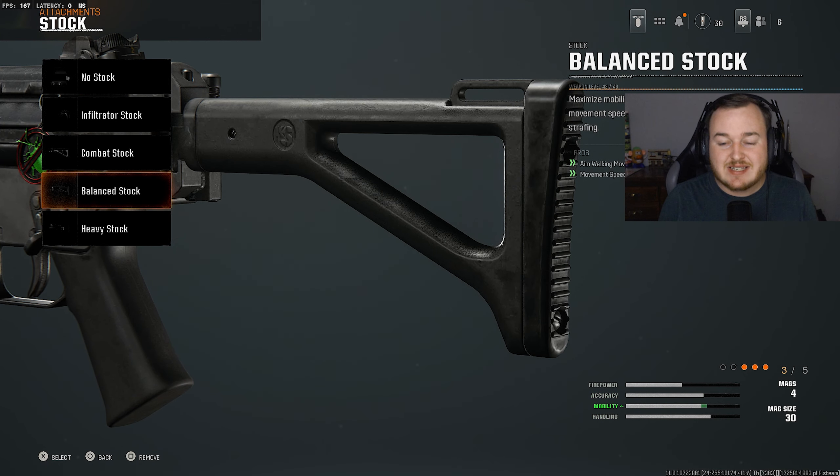For the stock, we're adding the balance stock — the best stock attachment in the game right now. It gives aim-walking movement speed and movement speed. Combined with the Ranger grip, we're moving really quickly around the map, flanking people faster, getting into more engagements, and getting easy high-kill games. The mobility on this SMG is already high, so aiming down sights feels like you're running while doing it.